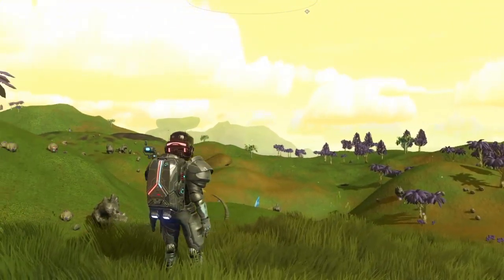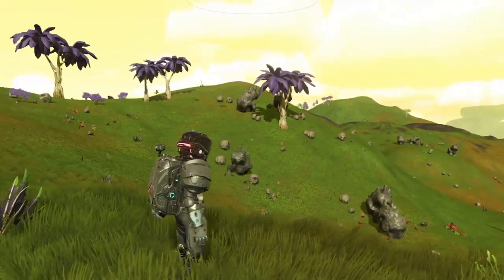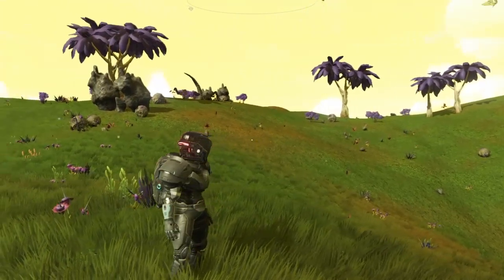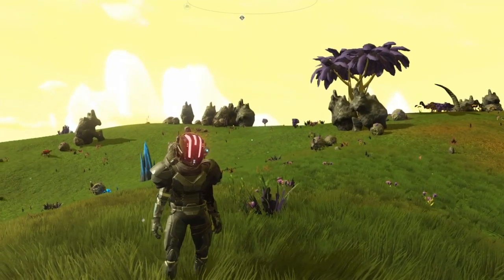The first galaxy of this type is Isentam, galaxy number 10. While you can find those planets in any type of galaxy, they are more abundant in a Lush type. Today, you're going to travel to all of them.